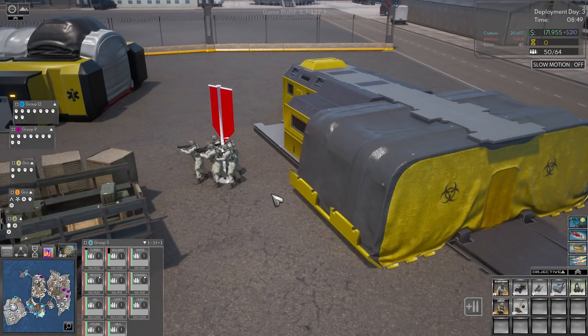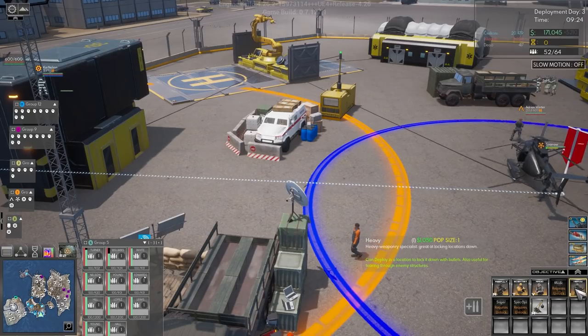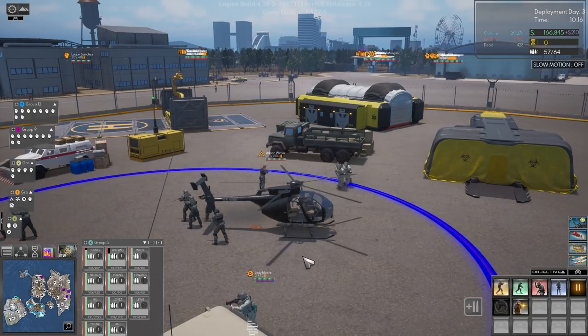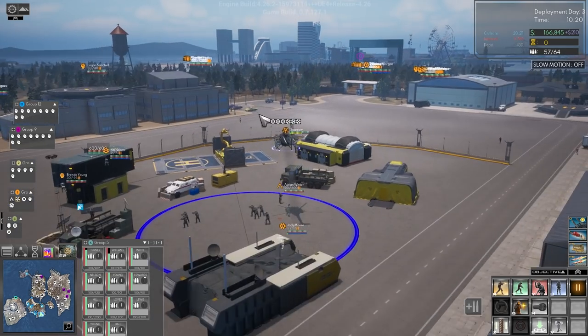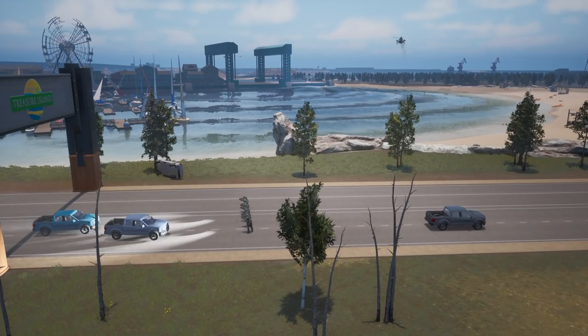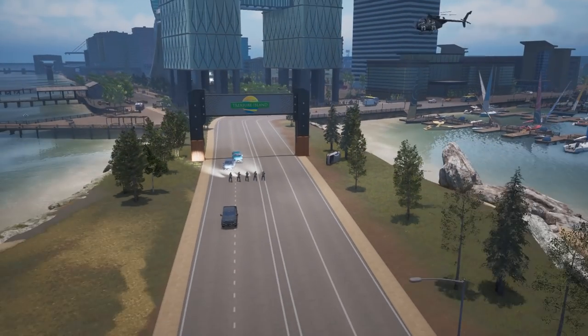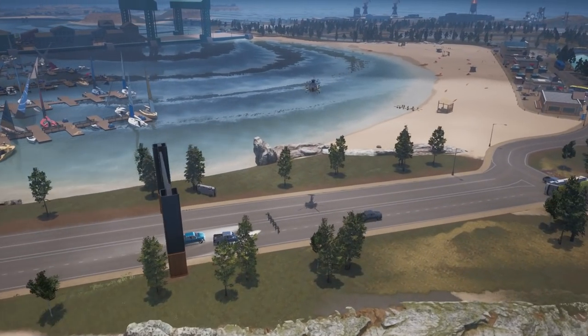We need to take the engineers to the bridges and start building some turrets to create our defenses and stop the zombies from getting across. Because engineers aren't that good in battle, we're going to pump out some heavies to support them. We're boarding our soldiers into the helicopter and taking them over to the bridge. Here come our men — we're about to land some engineers to defend this bridge, and it's going to be quite a battle if the zombies come across.